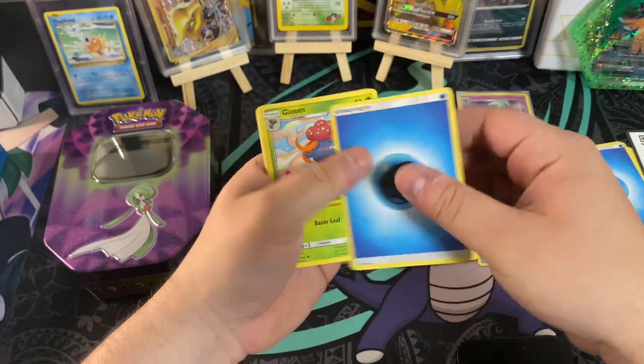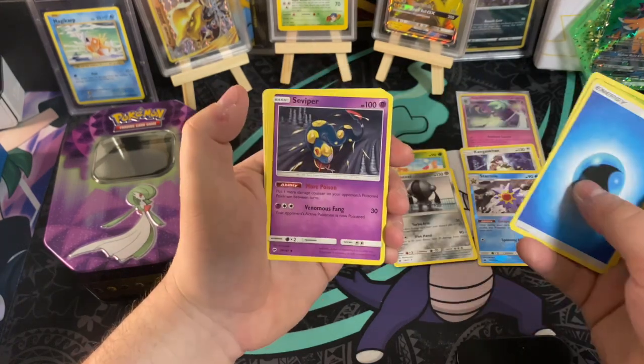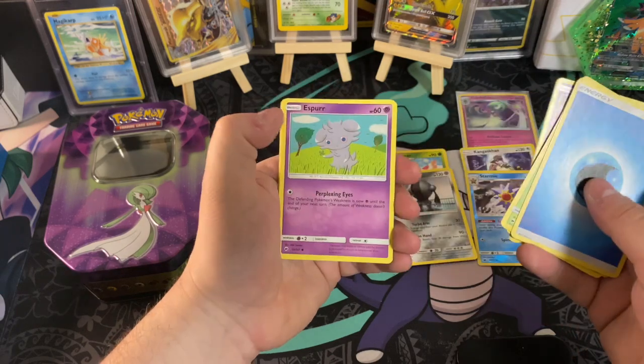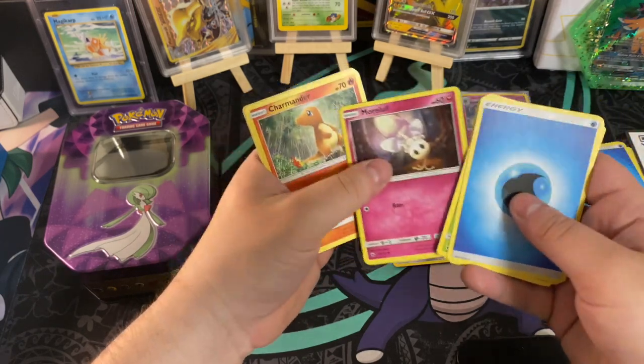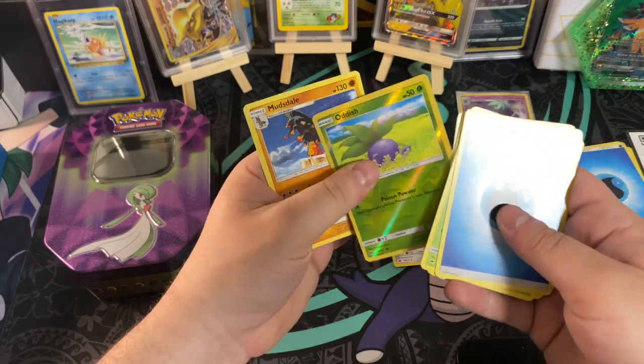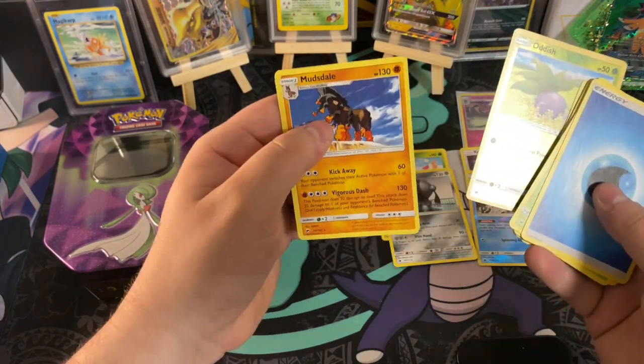We got that Water Energy, a Gloom, a Seviper, a Lana, a Duskull, an Esper, a Morlul, a Charmander, a Porygon, an Oddish, and then a Mudsdale.